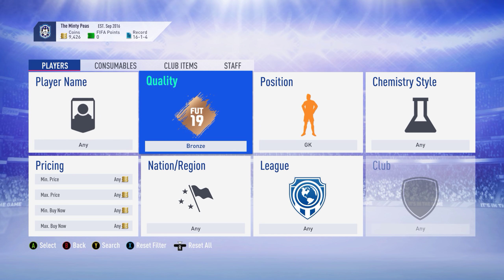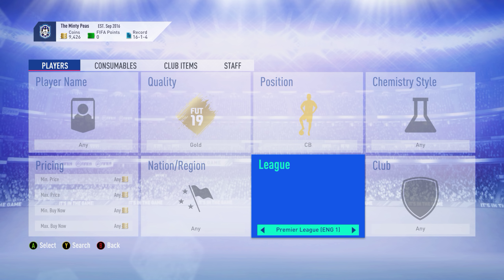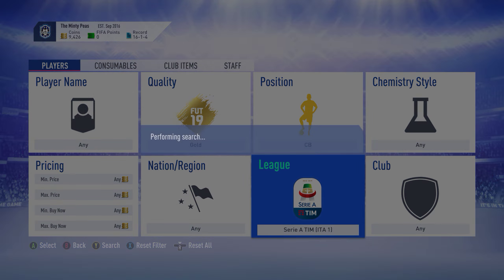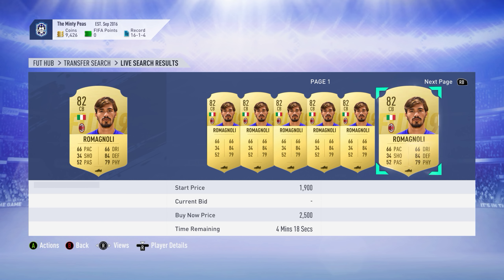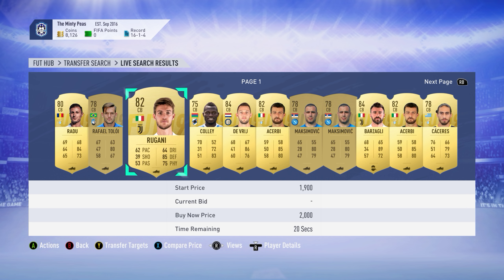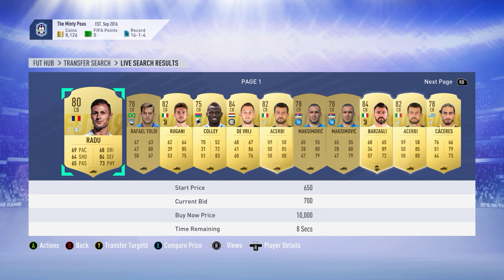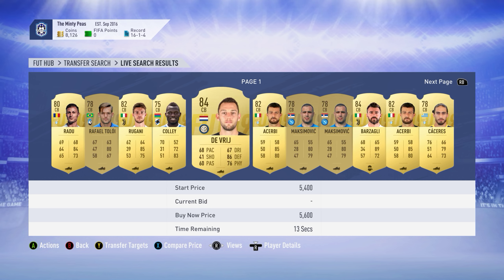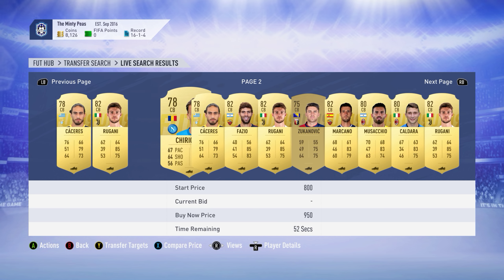Let's have a look in the transfer market - gold center back, needs to play in the Italian league, because I was thinking of having Giovinco up front alongside Balotelli - could be quite good. Just try it out, see how it works. We're going to need good defenders anyway. Romagnoli is good - let's compare him. Around 1,200 to 1,300 is not a bad price for him. Rigani looks pretty decent too. Radu interests me - his passing is not bad for a defender. Acerbi looks solid but I don't think he's all that.